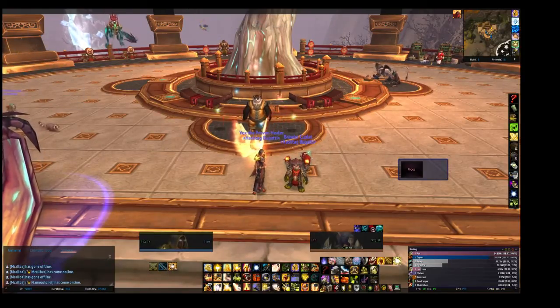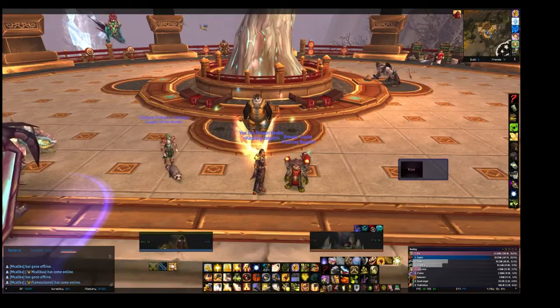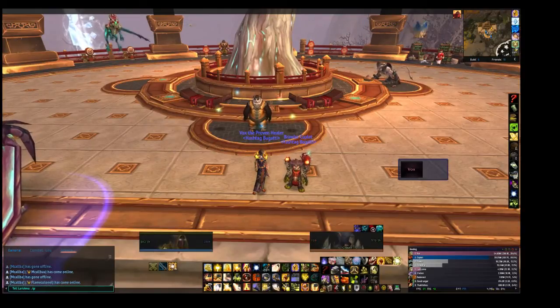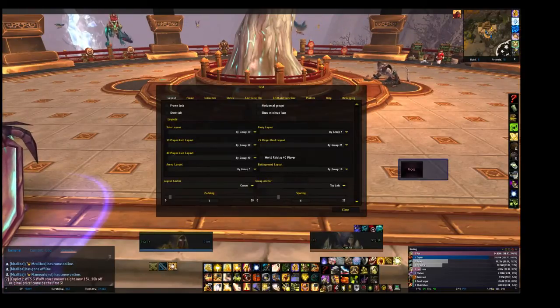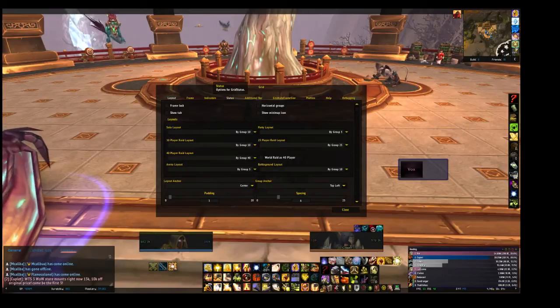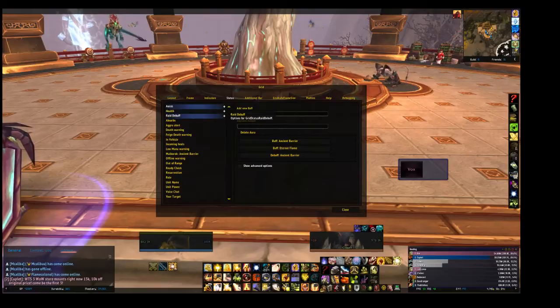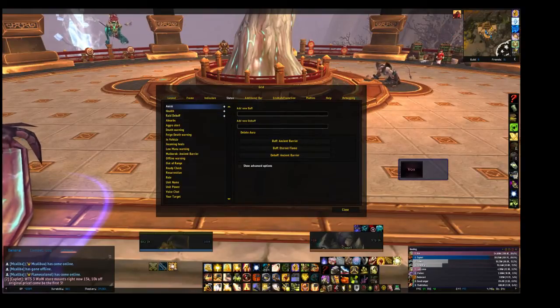Grid has a built-in add-on but I couldn't get it to work, so I went online and checked out a couple things. The easiest way to do it is by going into Status, then getting out of Auras and finding Raid Debuff, which should be the third one. Then let's open that up.